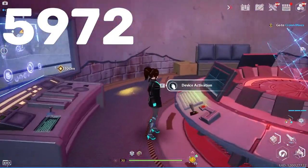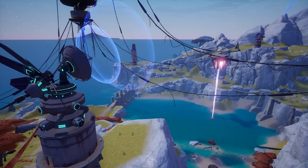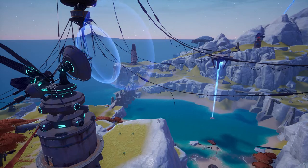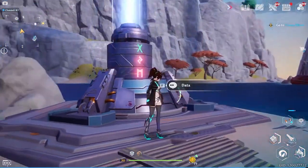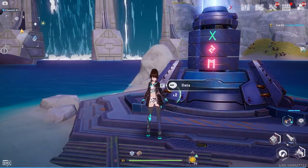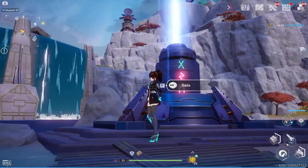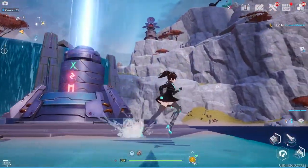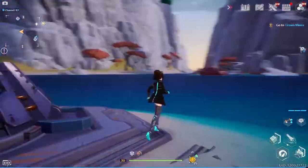Then you'll see a prompt come up called Device Activation — just activate that, and you'll get a little cutscene. After doing that satellite, if you come back down here, you will notice that one of the symbols is lit up. This will be the same case for both of the other towers. Just know that after each one of these satellites, it will light up one of these symbols green — that's how you unlock it. All right, onwards to the next satellite.